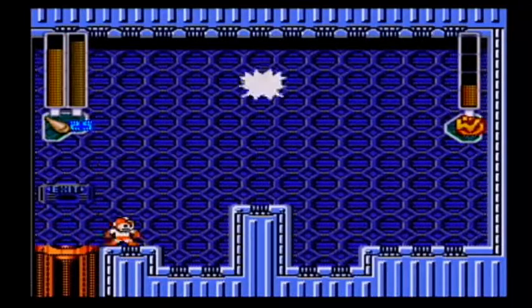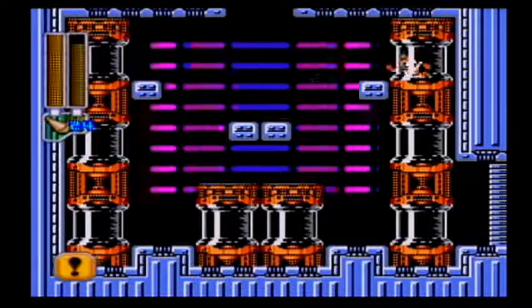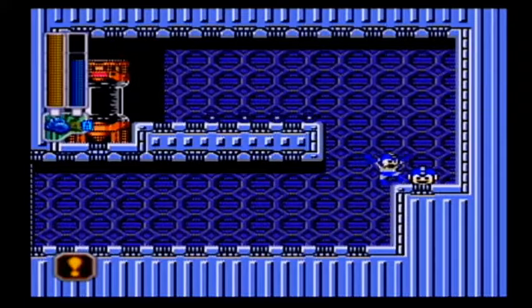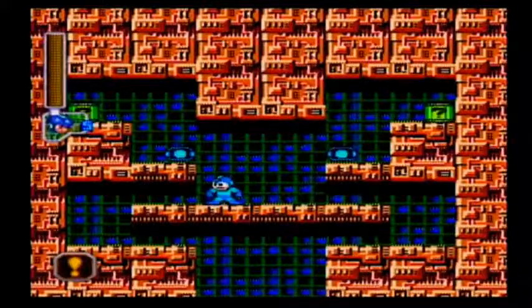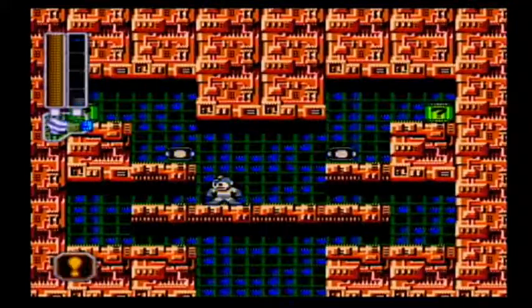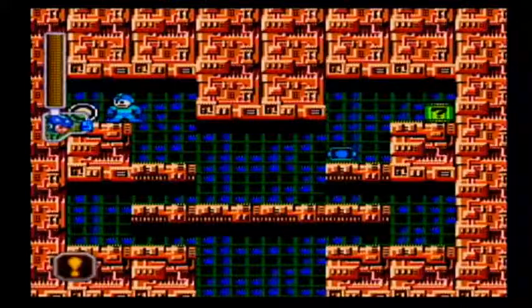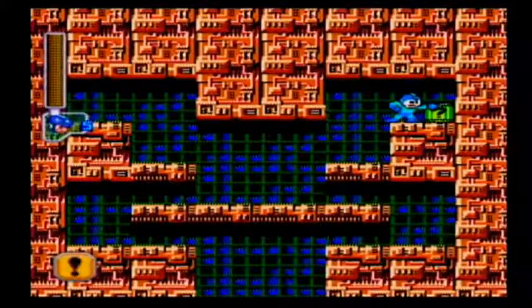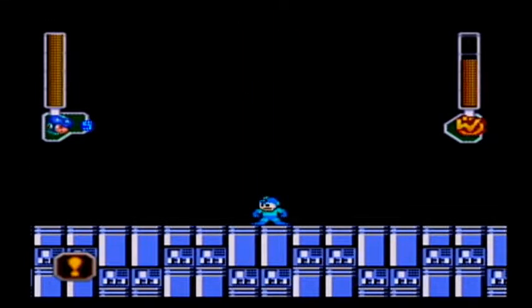I totally forgot about Spark Man. Well, guess what — I've got Shadow Blades now, so I don't fear you as much. Shadow Blades do a bit more damage than the Needle Cannon did. Make sure you land on the HP so you actually get it. By default, the last fight has to be against Snake Man. And the Needle Cannon really comes in handy. I need those Hard Knuckles.